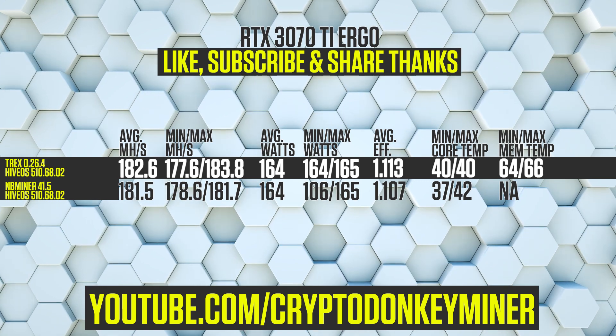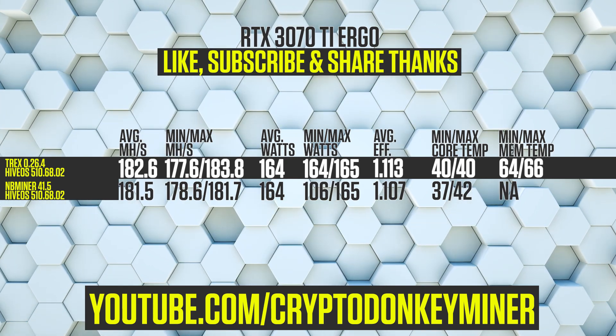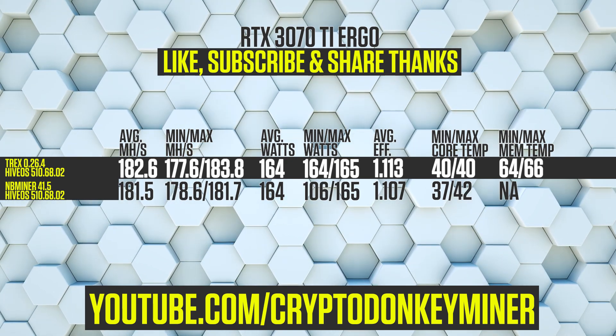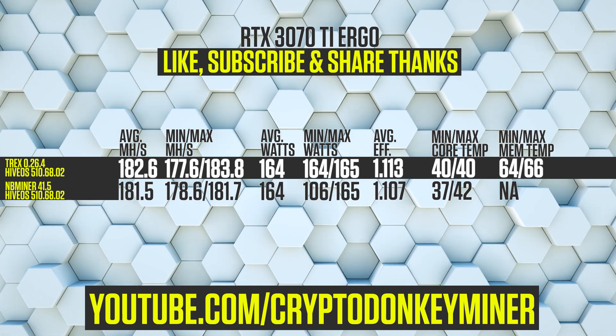Let's have a look at the RTX 3070 Ti mining Ergo. T-Rex Miner is 1.1 MH/s faster than NB Miner, ending up at an average hash rate of 182.6 MH/s. Both NB Miner and T-Rex Miner have the same power consumption at 164 watts on average.